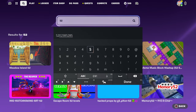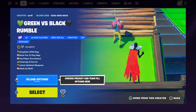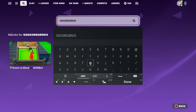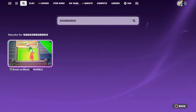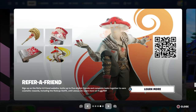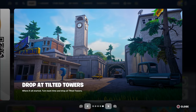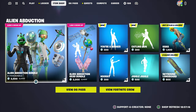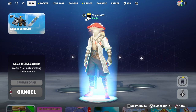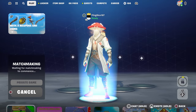I want you guys to enter this map code right here — I will put the map code in the description below so you can check it out. The map code is 5202-3852-8503. I want you guys to rank up extremely fast by doing this method. If anybody wants a skin from the item shop, let me know in the comment section below. Alright, let's get started.